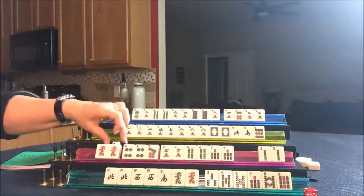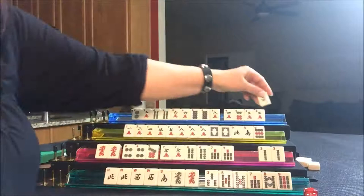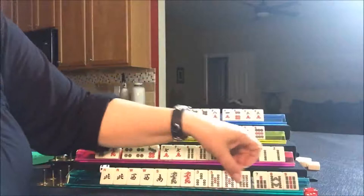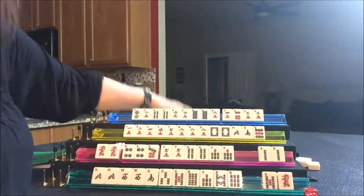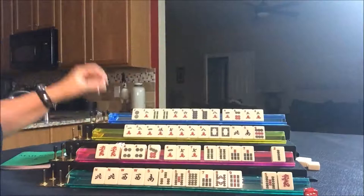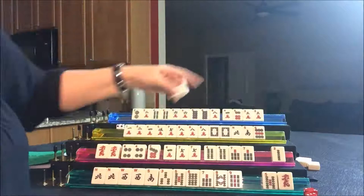Let's get rid of the four dot and draw for West — they drew a seven dot, not a keeper. Draw for North — five crack, not a keeper. Draw for East — they got a six bam, which fills in their sequence a little bit. Let's get rid of these dragons — we need a sequence of eight. Let's throw the green dragon. Draw for South — they got a four crack, that's what they needed. Four crack, seven dot. We're going to throw the two bam.